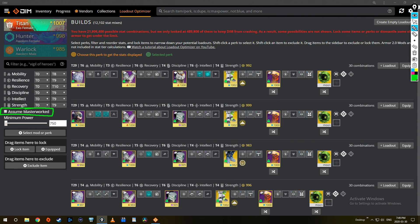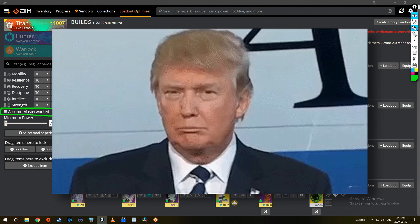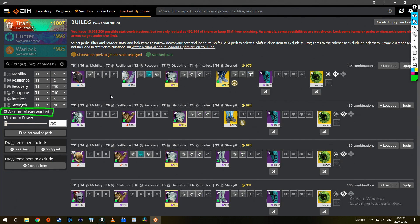By default, assume masterwork is not checked. That means it's going to show you the best possible build you could make today, right now, without spending any more materials. Since I have some gear that's already masterworked, it'll naturally show me those — masterworking gear adds 12 stats to each piece of armor, or it adds 10 points to every single stat type like mobility, resilience, recovery, etc. If you're just looking for your best build today, leave that unchecked.